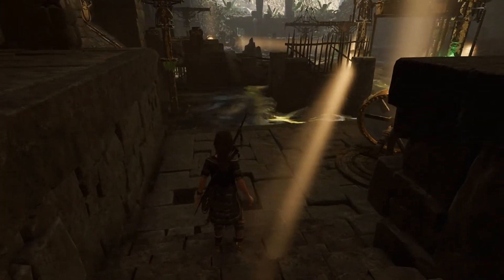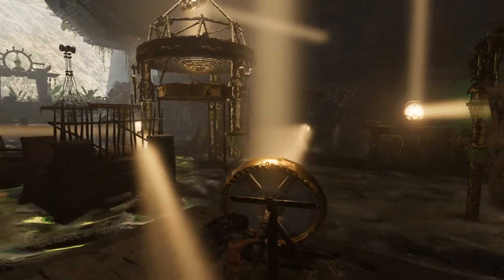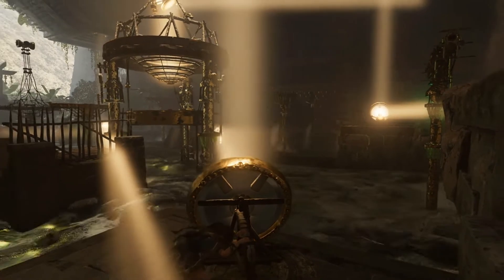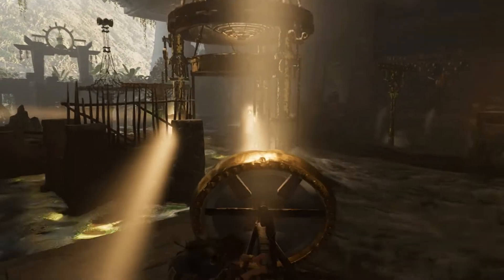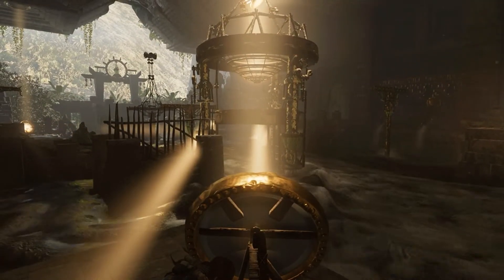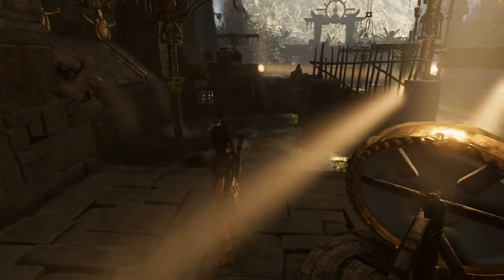Mirror one to the left is complete. Follow it to mirror two - direct mirror two across the chamber diagonally. I mean you could argue it already was, unless you mean to there. So that'll make it raise. Right, and we've spun that one. So we need to make a path, so if that one's across diagonally...